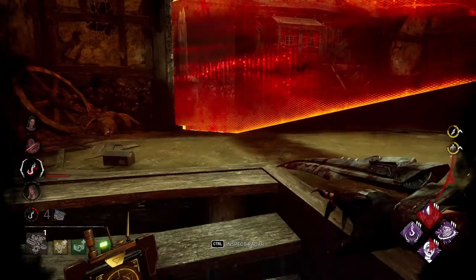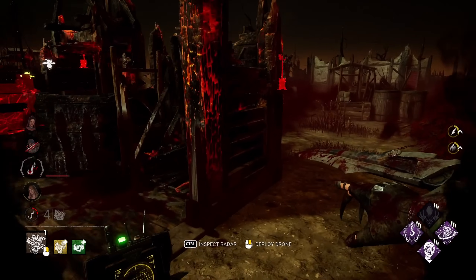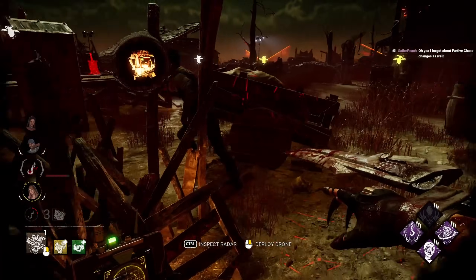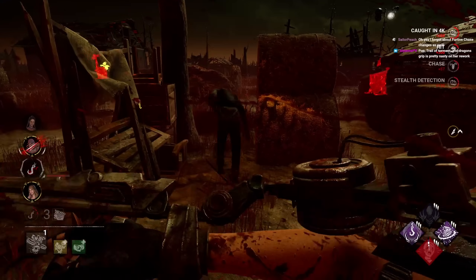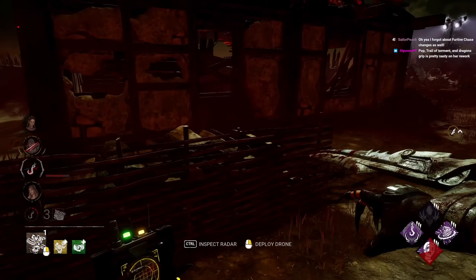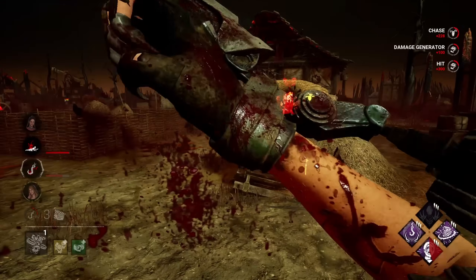And we got some Furtive Chase value — there we go. The drone stayed there even though he's in basement. That's actually sick. So now we've got some Furtive Chase, we know where they are, he's still oblivious. We're getting right close and personal. Tap's actually a good looper. That drone still hit him. He's gonna be a tough catch, to be honest. Oh, he goofed — unlucky, my friend.